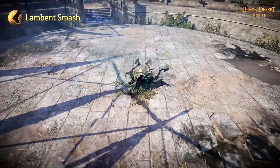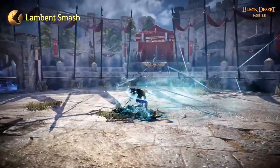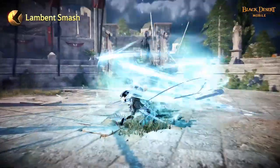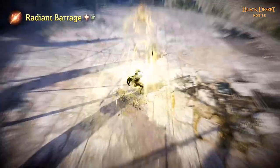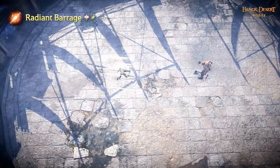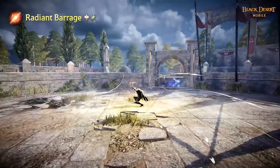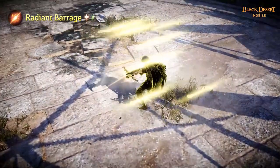Lambent Smash drives opponents at close range straight into the ground. The skill inflicts Bound on first hit and increases DP. Radiant Barrage summons numerous projectiles that fly at the speed of light. The skill inflicts knockdown and bleed on hit and can fire an additional attack with Flow: Spirit Arrow.